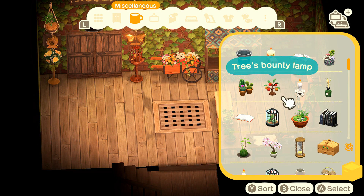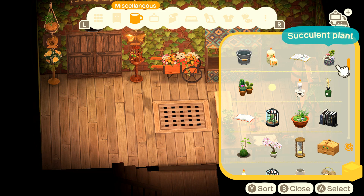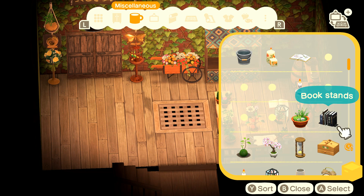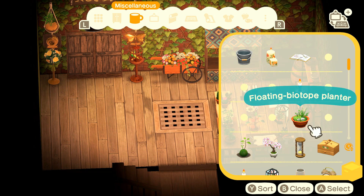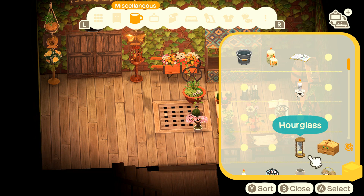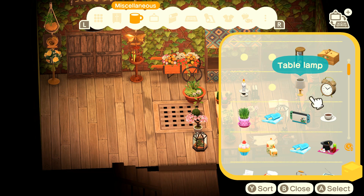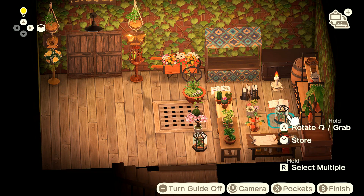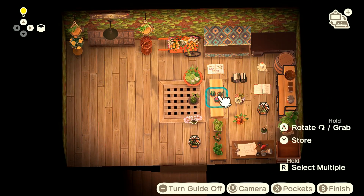Now we're just going to spam a bunch of plants. We have a tree's bounty lamp, which is craftable. A succulent plant — craftable. A mini cactus set, which is great to have in the shop. We're going to get some fragrant sticks in here because he likes it smelling nice. We got a terrarium for more plants, a book, and some book stands — because it has to be a nice reading area as well. And the floating biotype planter, a moss ball, and a cherry blossom bonsai. Some you have to buy from Tom Nook. Another terrarium, a candle, and another book.